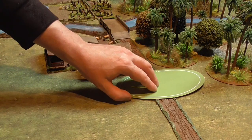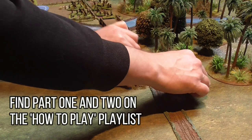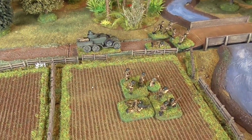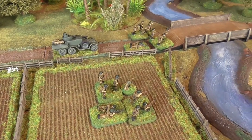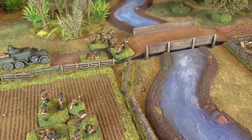In the previous two videos on how to play I Am Being Shot Mum, we've looked at the basic games, the cards, the blinds, spotting, movement, and big men. In this one we're going to concentrate on combat, both firing and close assault, and also the results of firing looking at shock and morale, and then we'll finish up by having a quick look at artillery.